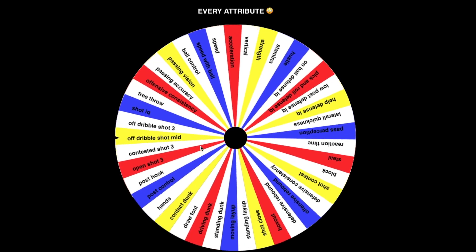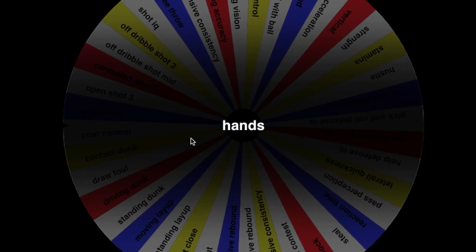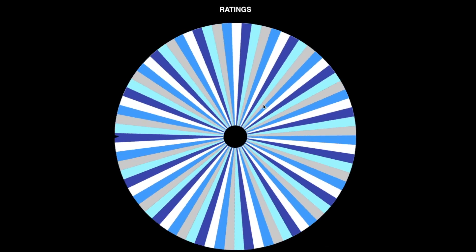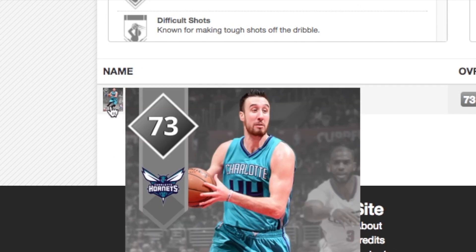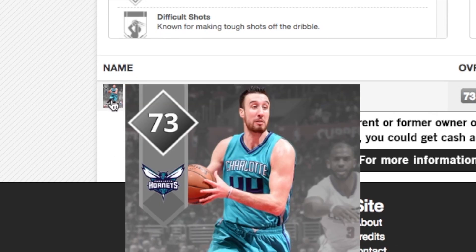Our last player in the starting lineup — the center position. The attribute spun is hands. The rating lands on 82, and there's one player: Frank Kaminsky. It's just a regular Frank Kaminsky, not a moments card. We got off to a good start, then the last two positions are kind of buns.